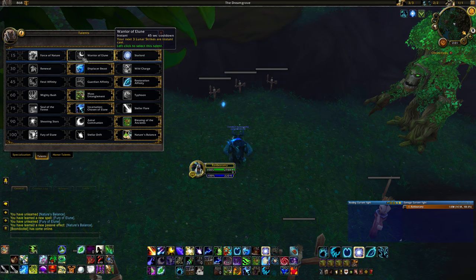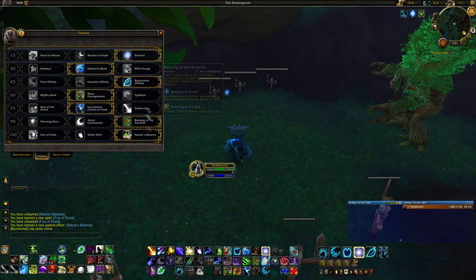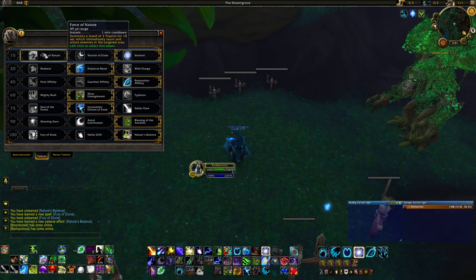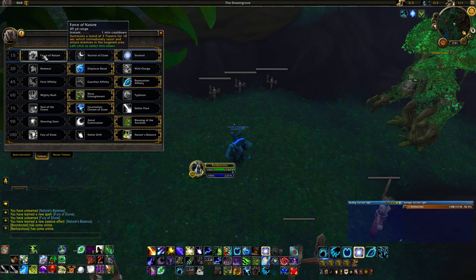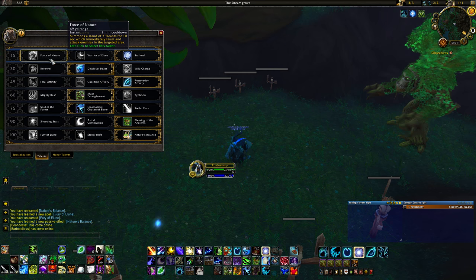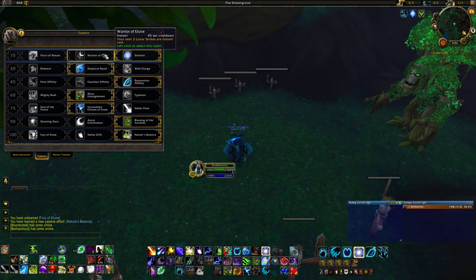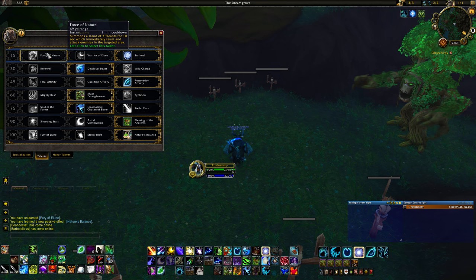At level 15 I recommend Star-Lord for pretty much every situation. It makes your Lunar and Solar Empowerments reduce the cast time of the affected spells by 20%, allowing you to cast faster and it even helps with movement. Force of Nature is a nice one-minute cooldown that summons trees which taunt — useful for Mythic Dungeon affixes like Skittish or Necrotic. Warrior of Elune is underwhelming right now. Generally recommend Star-Lord.